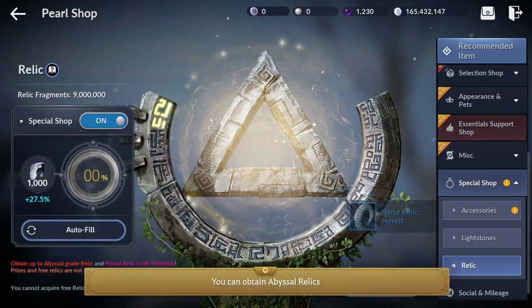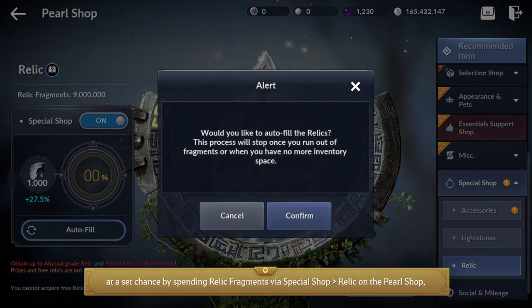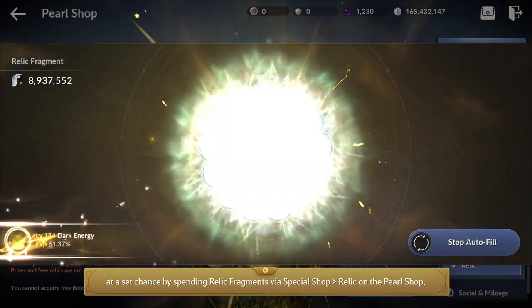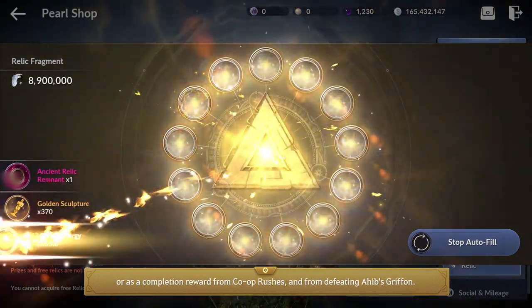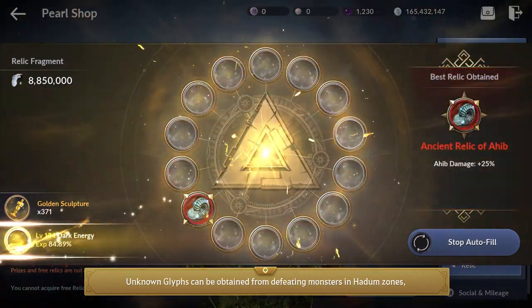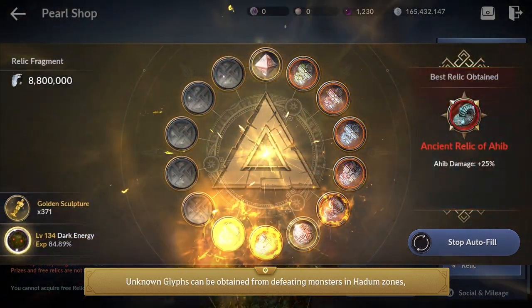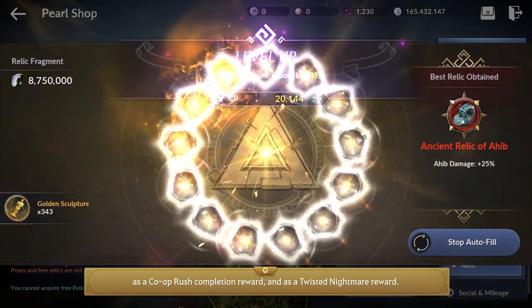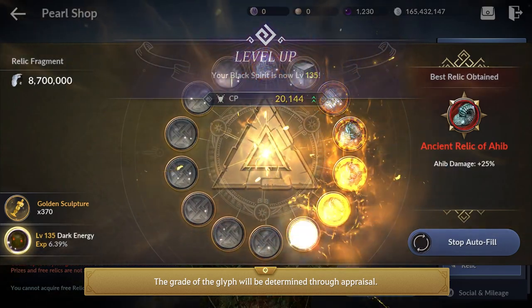You can obtain Abyssal Relics at a set chance by spending Relic Fragments via Special Shop, Relic on the Pearl Shop, or as a completion reward from Co-op Roches and from defeating a Heaps Griffin. Unknown glyphs can be obtained from defeating monsters in Hadum Zones, as a Co-op Roche Completion Reward, and as a Twisted Nightmare Reward. The grade of the glyph will be determined through Appraisal.